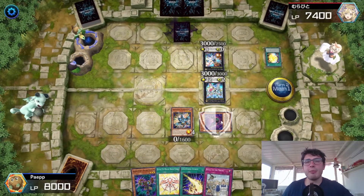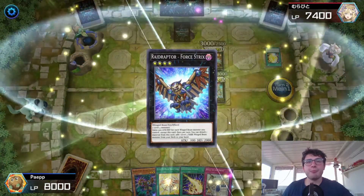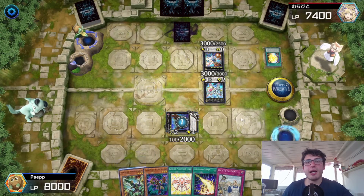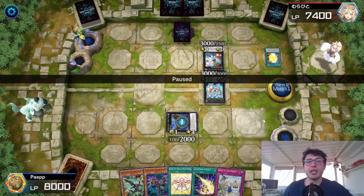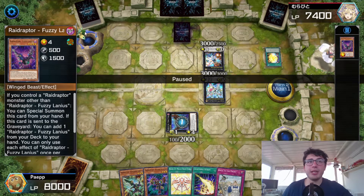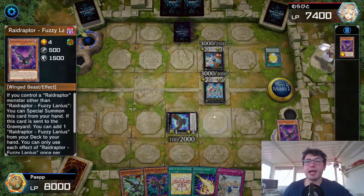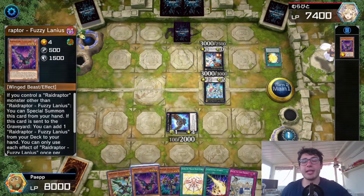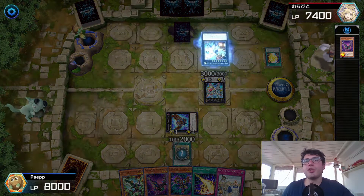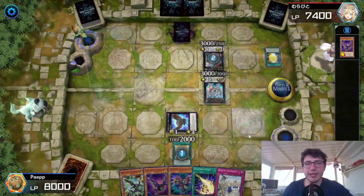I inflicted 600 damage, then special summoned the Fusillanius, going into Four Straights. The touching effect got the Vanishing Lanius, and because I detached the Fusillanius, I got another copy from the deck to my hand. Then I went with Rank-Up Magic — but of course he negated that. That was why it was a misplay.